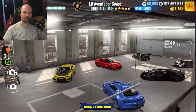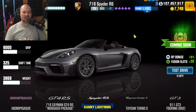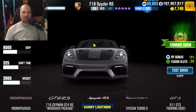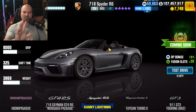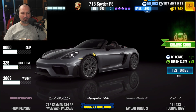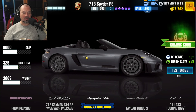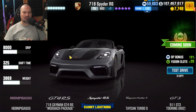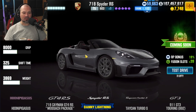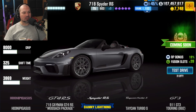Next season's milestone prize car is going to be the new Porsche 718 Spider RS. The very top crews will get this in purple, and any crew that gets over 20 million respect points per season will get it in golden stars. It's a pretty cool looking car. I don't know much about it, but I hope it's really good — I would love to have a really good tier 5 Porsche in the game.